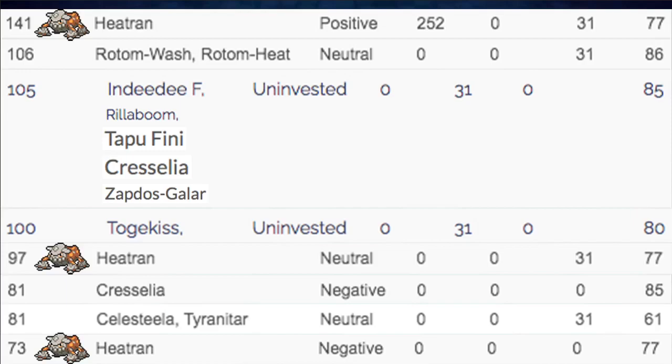97 — Heatran is pretty good there. It is outsped by some things though: Togekiss at 100, Rillaboom, Tapufini.